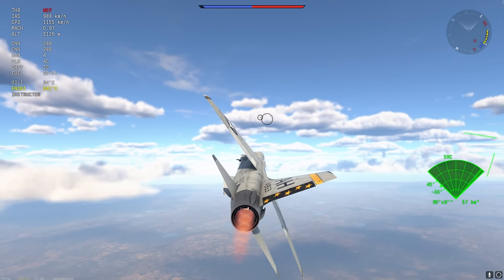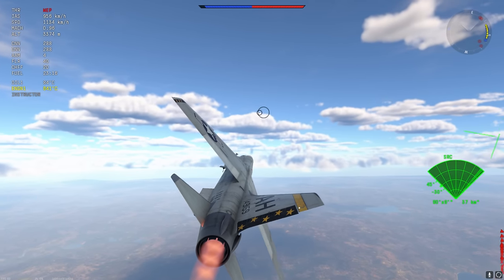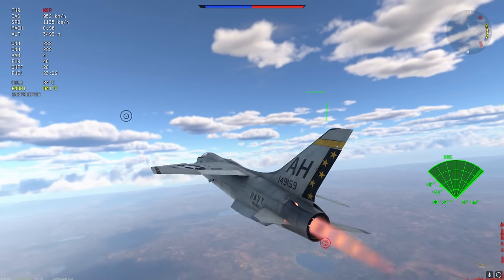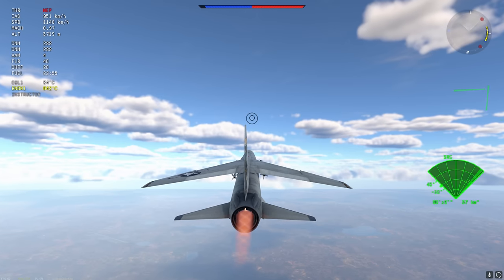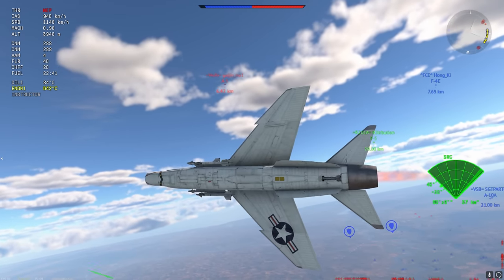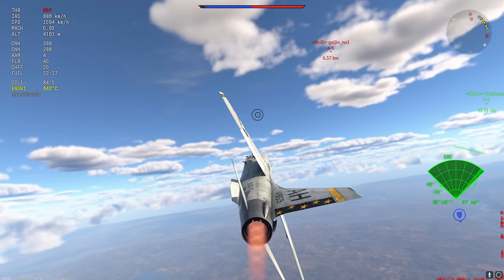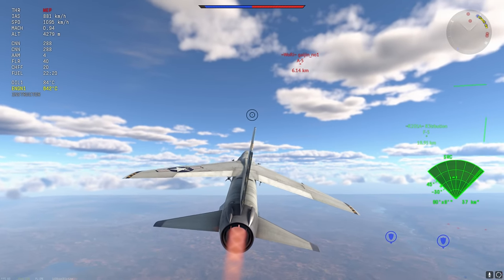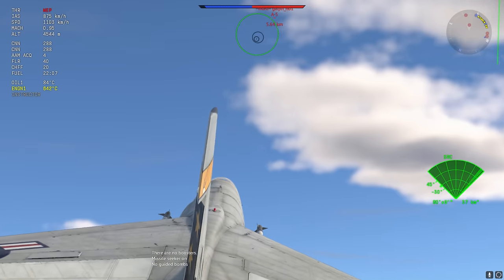This plane is a very strong 10.3 and one of the only things holding it back is the fact that it doesn't have RWR, which leaves it susceptible to AIM-7s or any semi-active radar homing missiles. But we don't really bother about that here — we just put our Chad face on and go get kills and survive, because this plane is an absolute mega Chad.